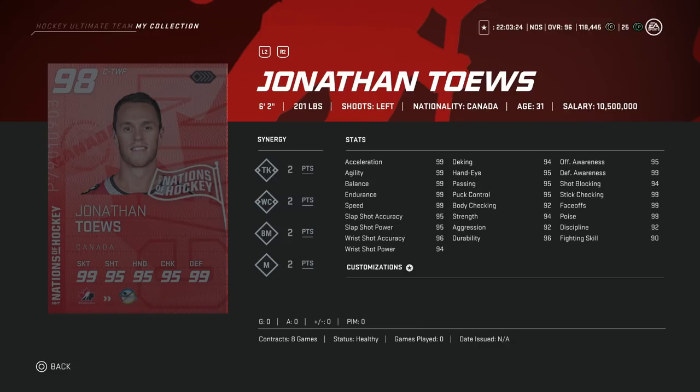Then we've got the 98 Jonathan Toews. A lot of people love the Jonathan Toews card. He's 6'2" with 99 skating, 95 shooting, 95 hands across the board, and then 99 on the draw. If you have the leader's card, this is a perfect centerman. I'm talking about potentially with the stats he's got now almost first line, but I think there are a few cards that are slightly better than him. Just a first look — this is one of the best cards in the game for center and one you definitely want to get if you're looking for an advantage in the GWC.